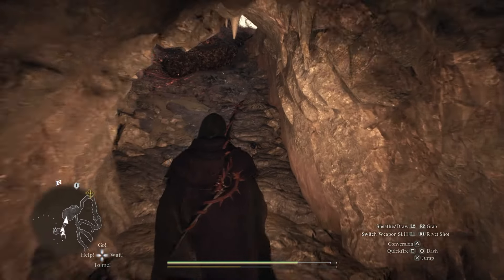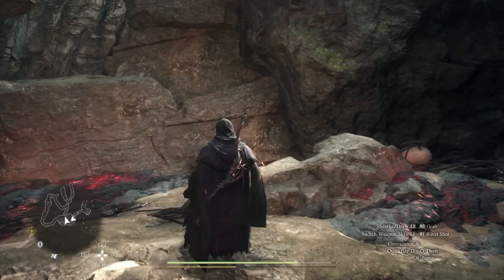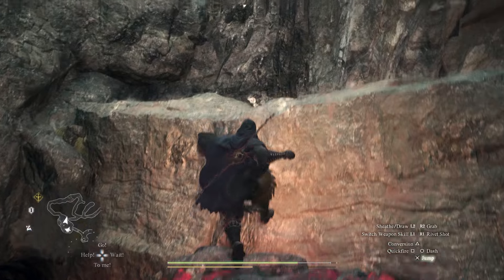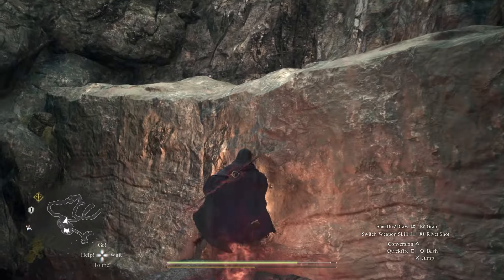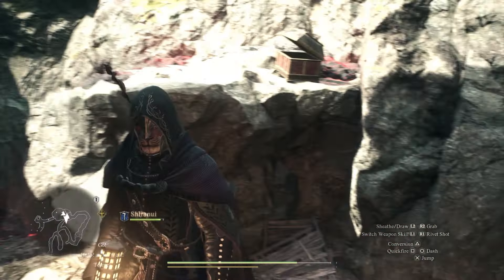We're going to stay right because we want to get to the open area right here. You'll see these rock saurian things — they're like Monster Hunter World roller enemies. Jump up here; if you have a mage with Float, the Cinder Mace is right over there.